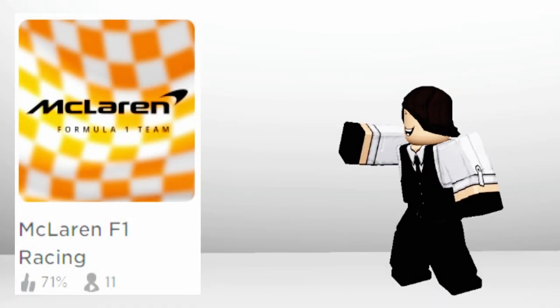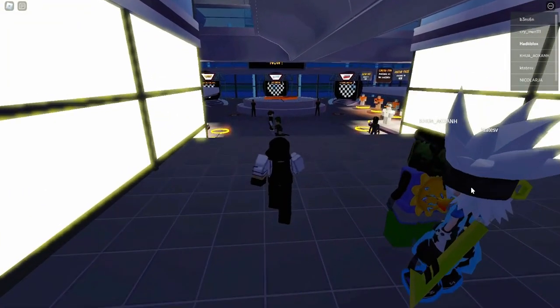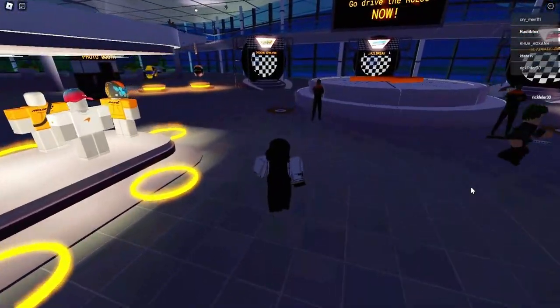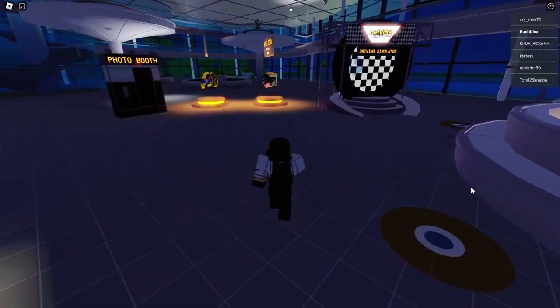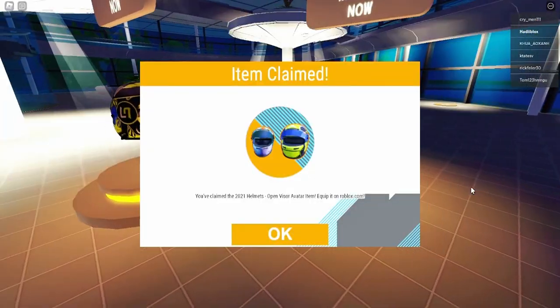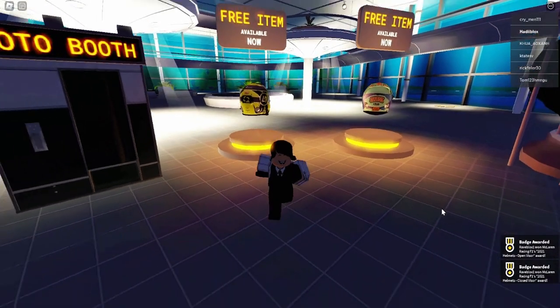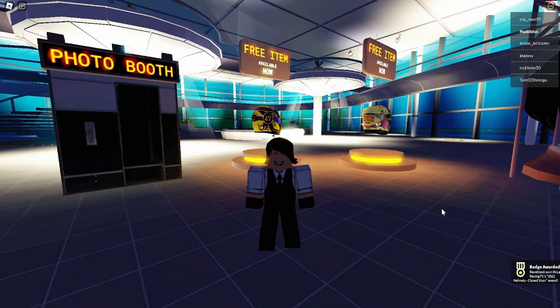Go on this game. After you join the game, follow my steps. Then press E to get the items. Then you should get 2 badges — this means you got the free items.